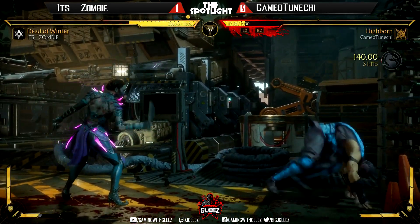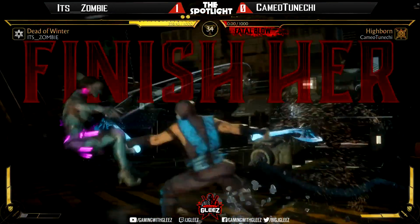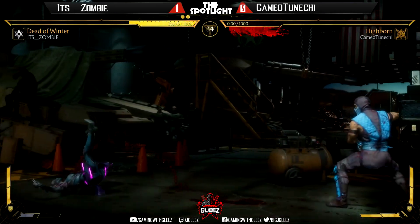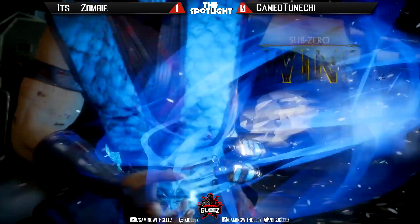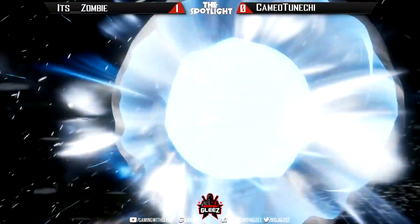Here we go — wow, the neutral jump, what a call. Just commits to it, commits to the full string going into the special and everything on block, betting it all. Zombie looking good, going up two nothing.